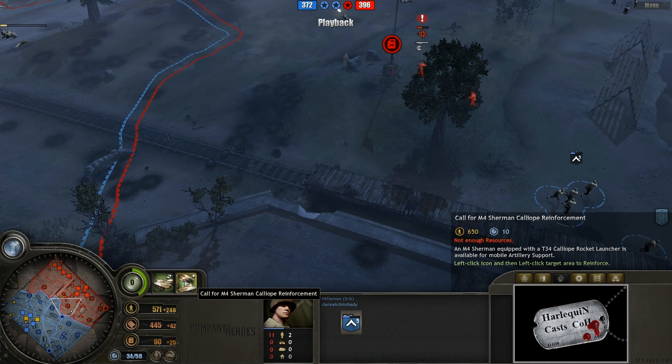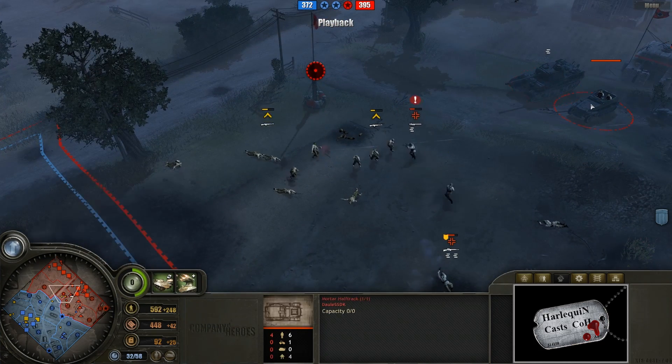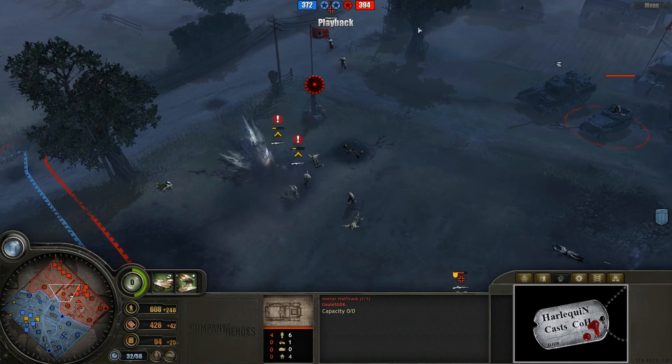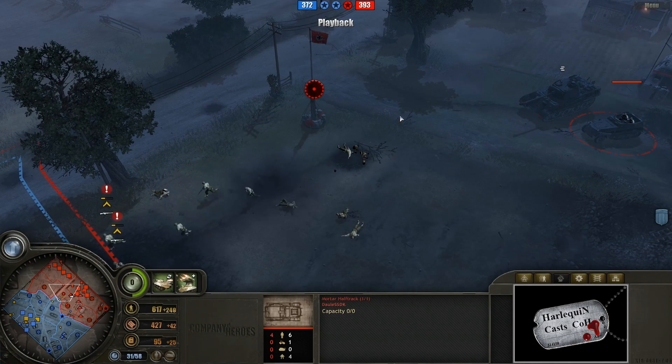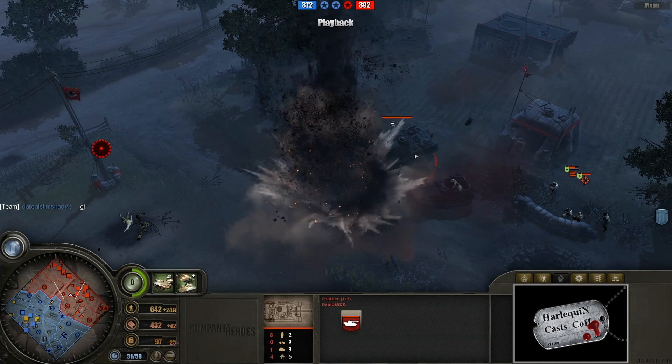We do have Calliope potential on the field right now - I'm sure that is exactly what Slim Shady is saving up for. The artillery-heavy infantry plus the Calliope armor - pretty cool, that gives you all sorts of crazy stuff. We do have an artillery strike being called down right on top of this mortar half-track - everybody's got to get out of there right now.